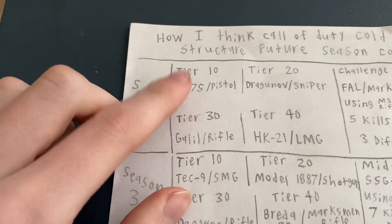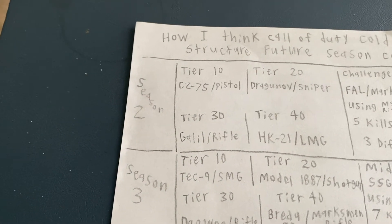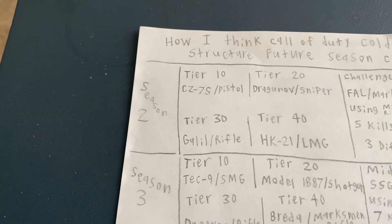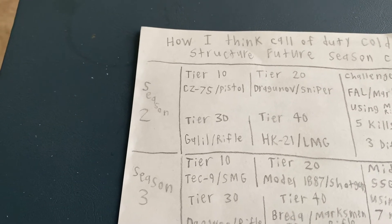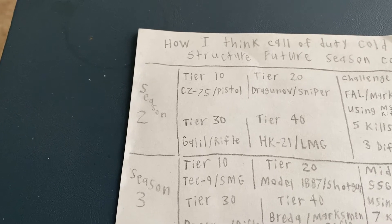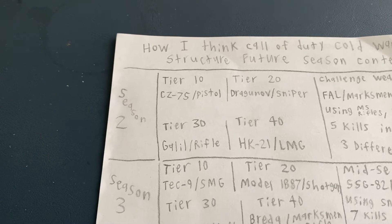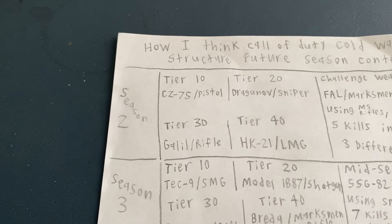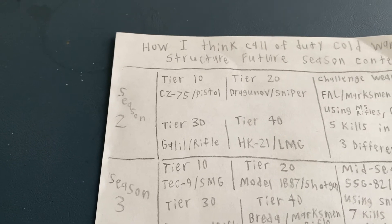There's the CZ-75 pistol. I want that to be like a 1911 but have a barrel modification that makes it fully auto, with like 12 rounds standard — quick reload, easy gun. Then the Dragon off — this one's obviously overplayed. I'd rather have it be a spammy sniper or a good one, not a bad one. Then the Glil for tier 30.